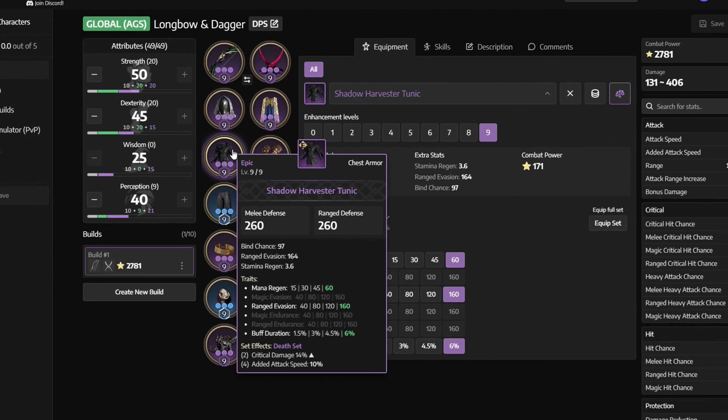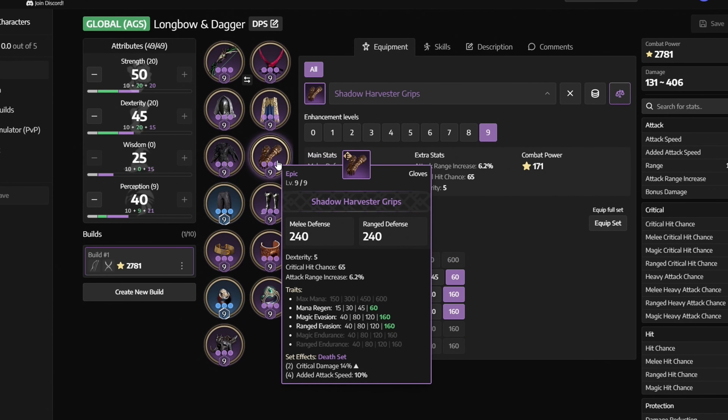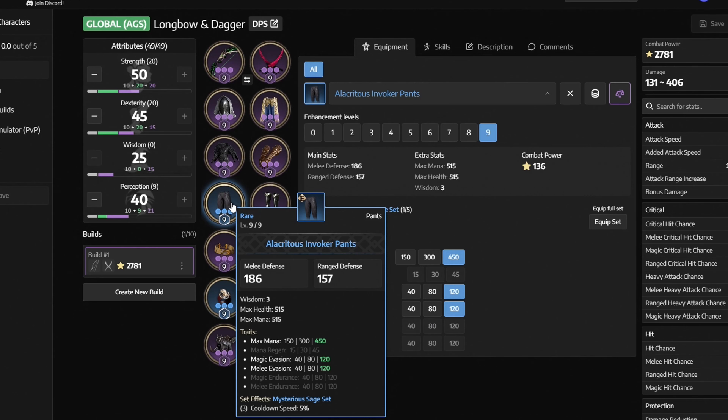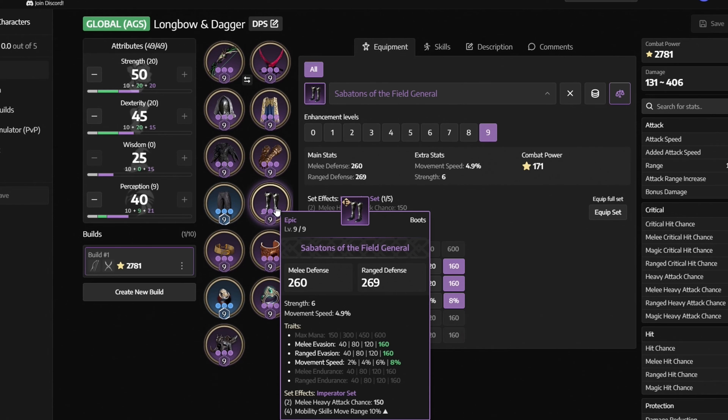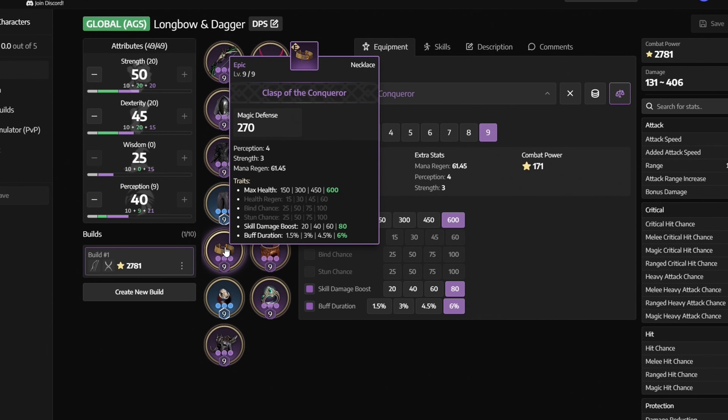Next we have Shadow Harvester Tunic with Mana Regen, Ranged Evasion, and Buff Duration. Next we have Shadow Harvester Grips with Mana Regen, Magic Evasion, and Ranged Evasion. Next we have Alacritus Invoker Pants with Mana Regen, Magic Evasion, and Melee Evasion. Next we have Sabatons of the Field General with Melee Evasion, Ranged Evasion, and Movement Speed. Next up we have Clasp of the Conqueror with Max Health, Skill Damage Boost, and Buff Duration.